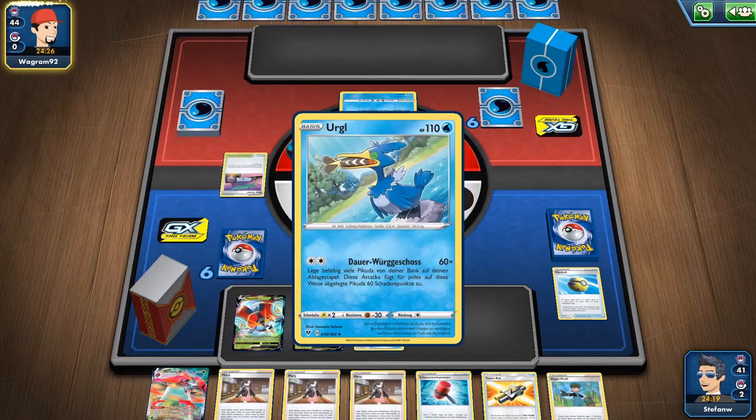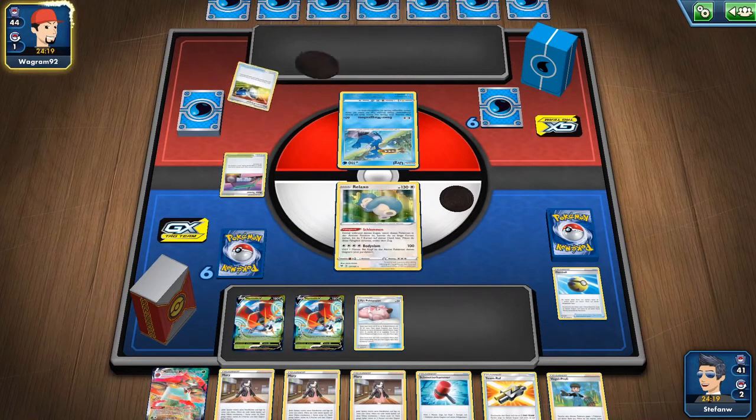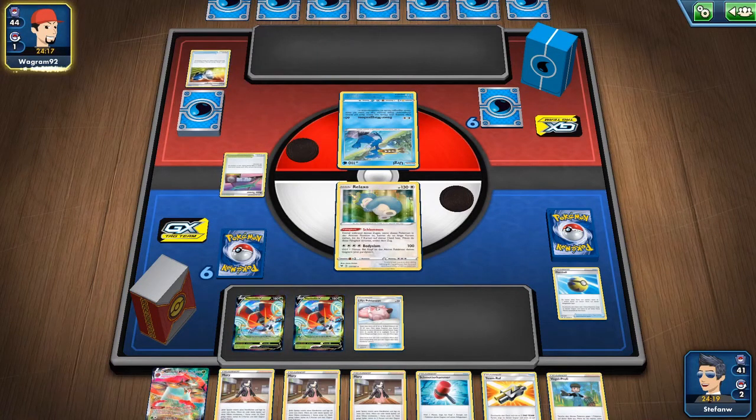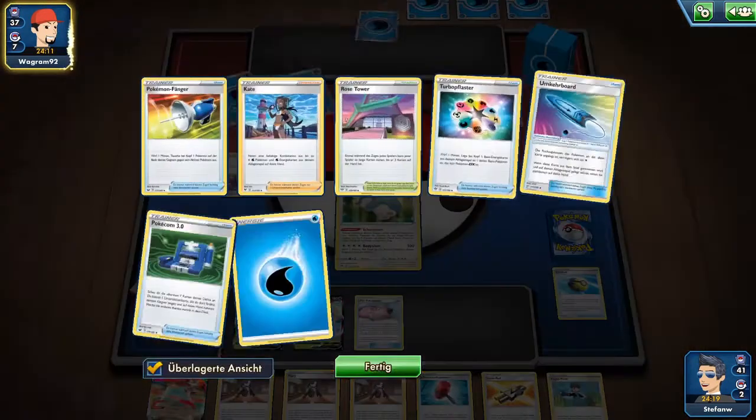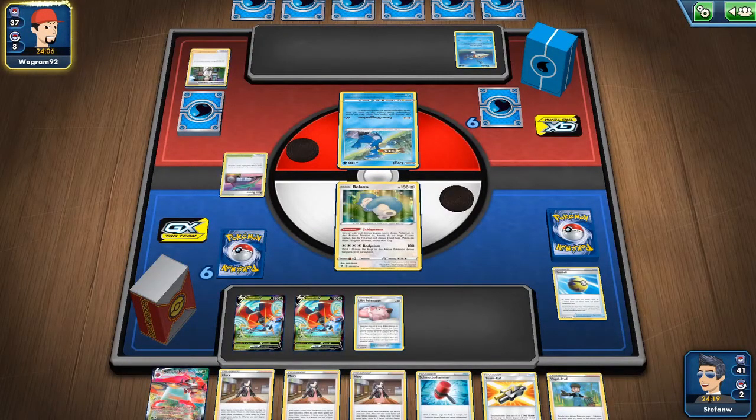The good thing with Eternatus is they won't knock us out turn one, which is advantageous for us — we don't need Snorlax, we already have an Orbital out. We can search Supporters with Tag Call on the next turn, so the hand is pretty good at this point.